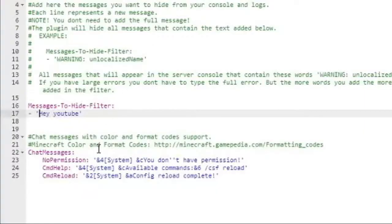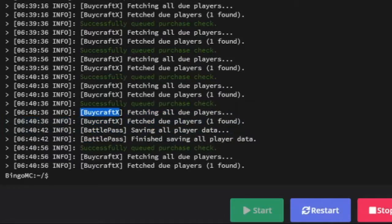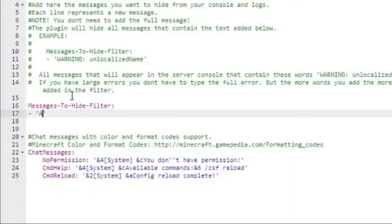What it does is it blocks all messages that contain a specific string. So if I just put 'A', all messages that even just have a single 'A' in them will not go through the console. So if I wanted all BuyCraft messages like this to be blocked, I would put 'BuyCraft' there and that would block all messages from BuyCraft.